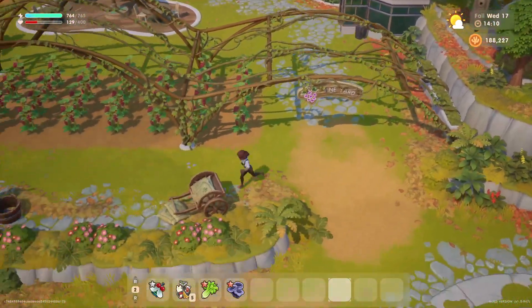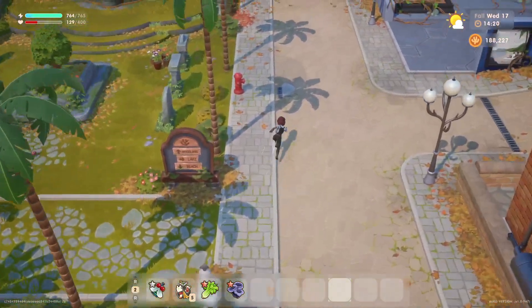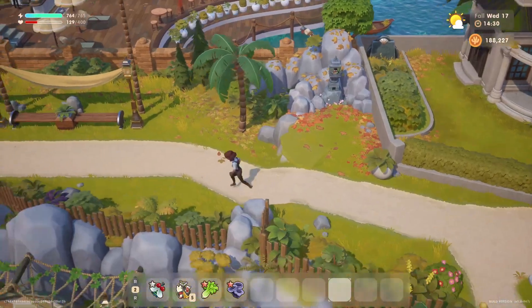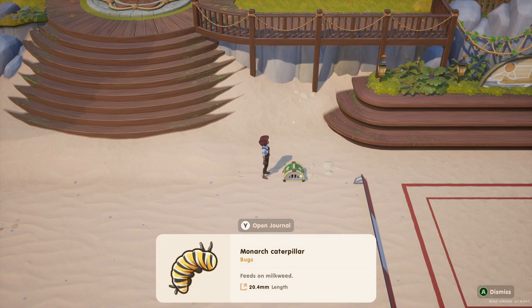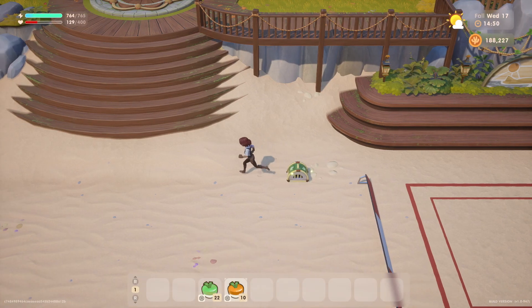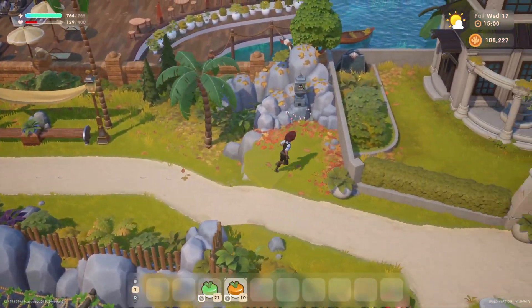Now we need to head into the caverns, but before we do that we should check our bug traps. Go down to the beach first, get the one layer, and refill it. Hopefully we get something we haven't donated yet. Another one of these — I already have this, stop giving me this. The crawling critter trap is the green one, the ground insect trap is the orange one. Let's put some bait in here — it's glowing so it's working.